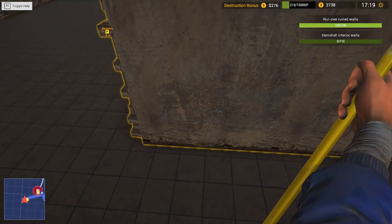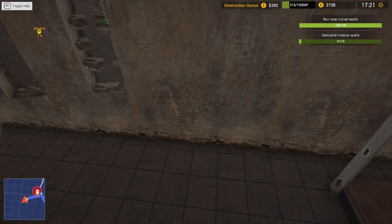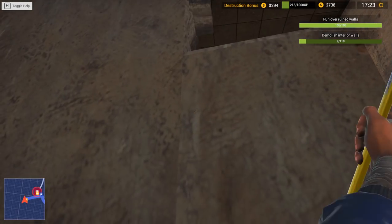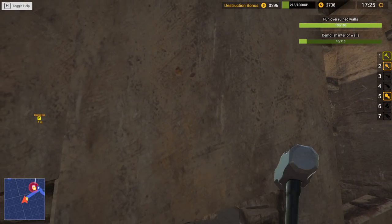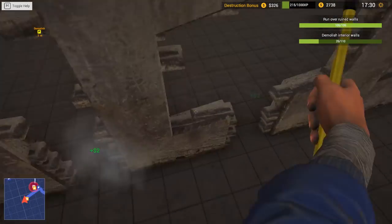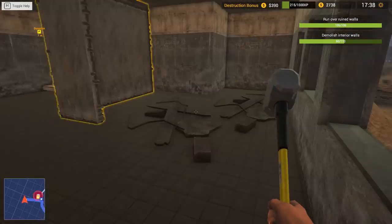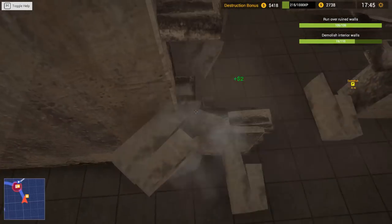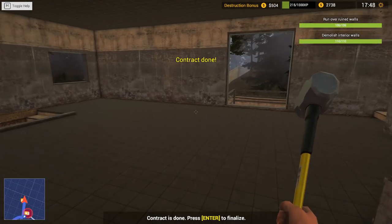We certainly wouldn't want to get that thing up here. So these - let's start from the bottom then. Oh, my goodness me. Smash! Smash! There's lots to take down here. I wonder if I could use my ripsaw thing - number five. No, that's not going to work. We'll probably end up breaking it. There we go. Contract done. Every piece has been removed.